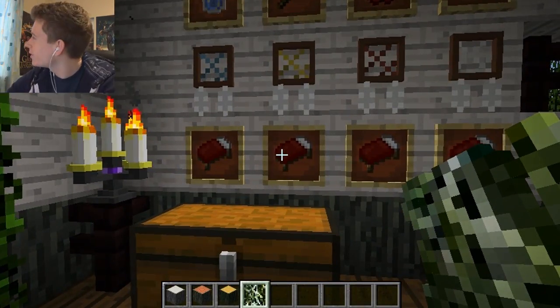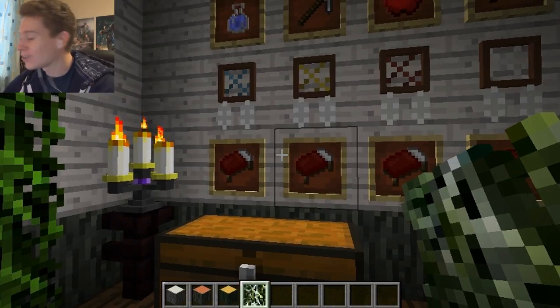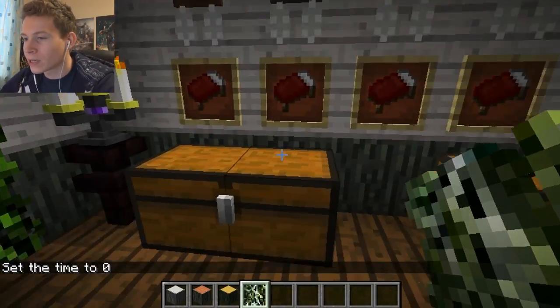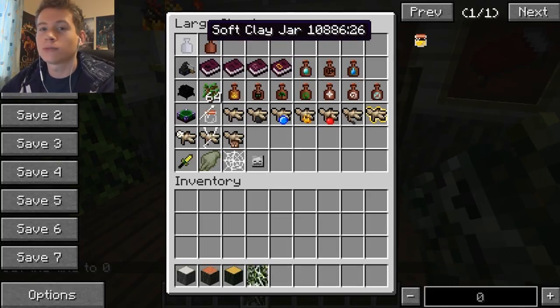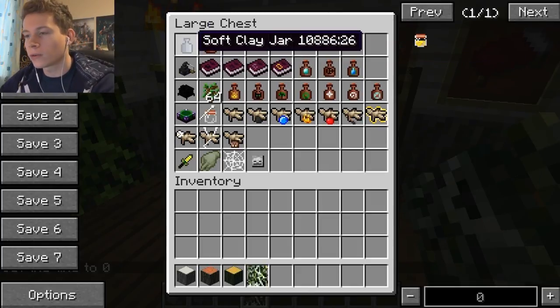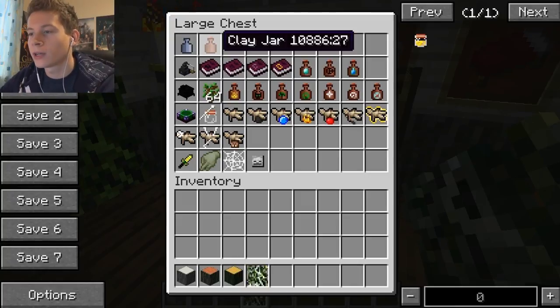There's also Spanish moss, which is required for a recipe. Moving on to some of the items required for witchery itself: there's a soft clay jar, which is crafted like this, and then you put it in a furnace to make a clay jar. That's required when you're using a distillery.